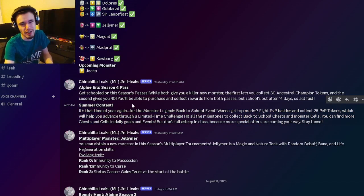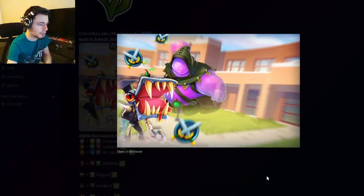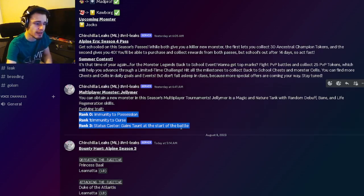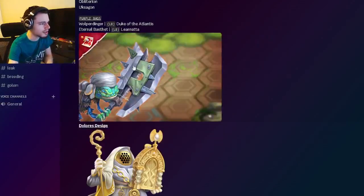Then we have the new multiplayer monster named Jellymer — his design is already shown and he looks pretty great. His trait is going to be immune to possession, immune to curse, and gain taunt, which is a decent trait. We already looked at his moveset in a previous video — he's not super good, but he is decent.